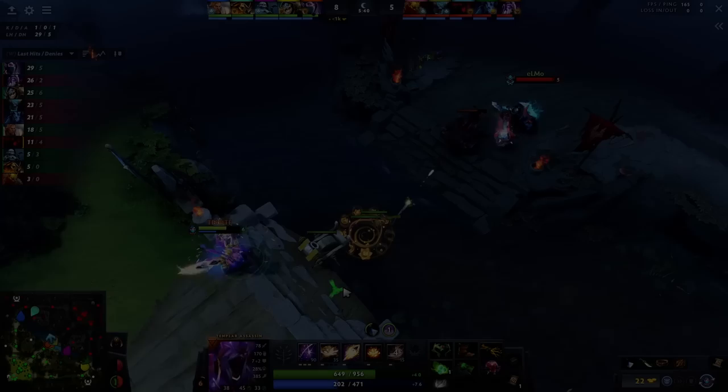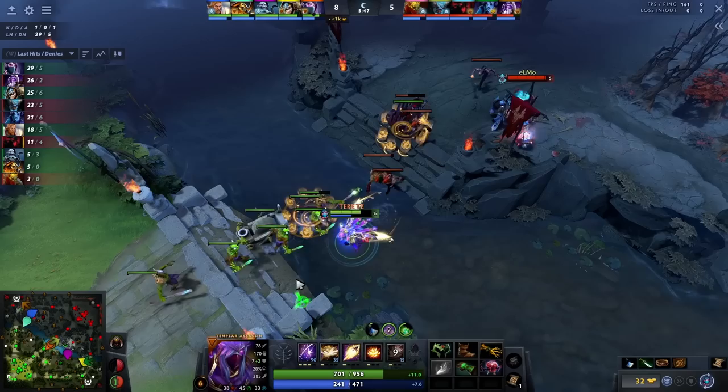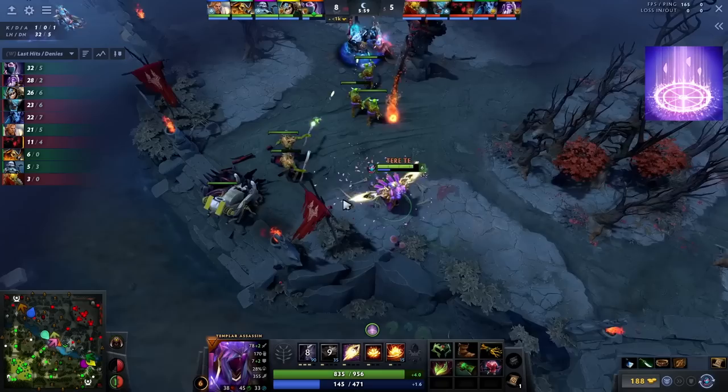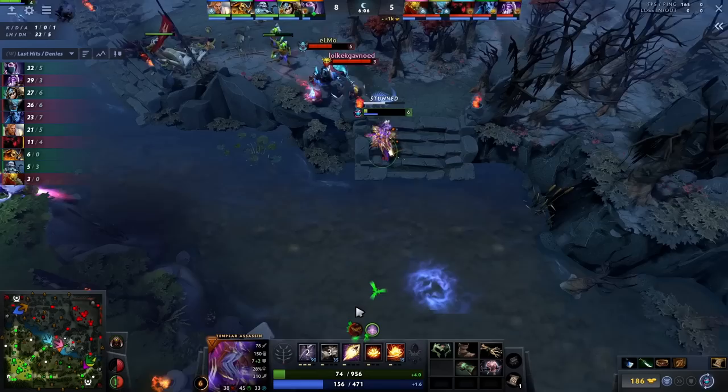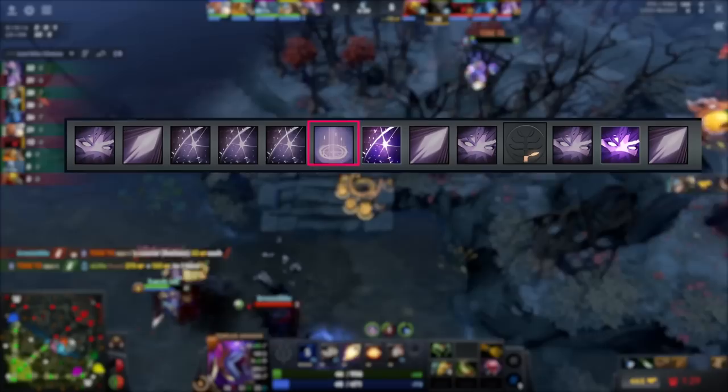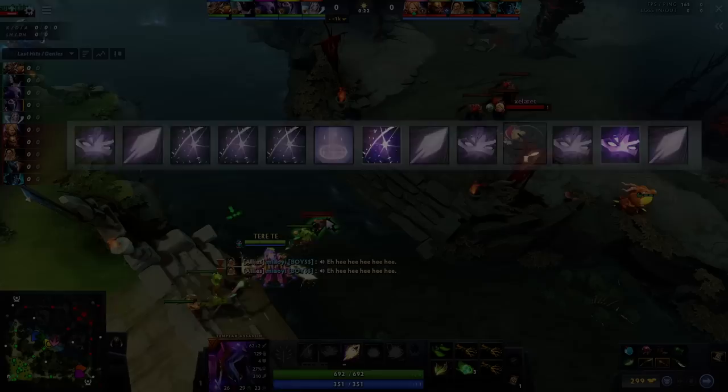In melee matchups, unless you make a major mistake, you will mostly get level 6 before the enemy even if you don't kill them, because you will have more denies from zoning them out. After level 6, all you have to do is place your traps on the ramp behind the enemy tower, in the middle of the river, and play around them. They then have two options: feed you on your traps or play defensively. When they play defensively, you can pressure their tower. Even if you can't kill them, your goal is to get their tower as soon as possible. The skill build is: 1 point in Meld at level 1, followed by 1 in Sideblades, followed by 3 in Refraction, then your Traps, then maxing Refraction, another point in Sideblades at level 8, and then maxing Meld.